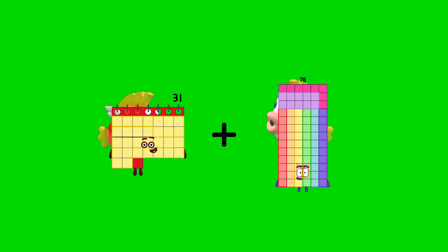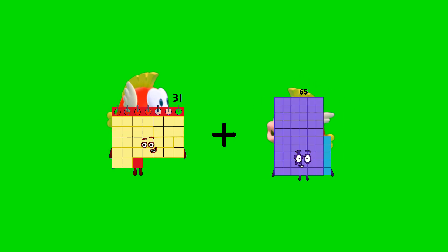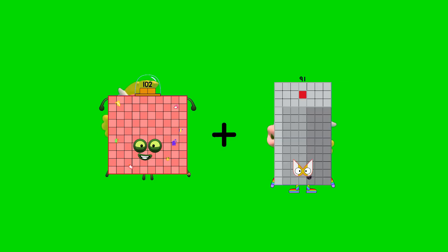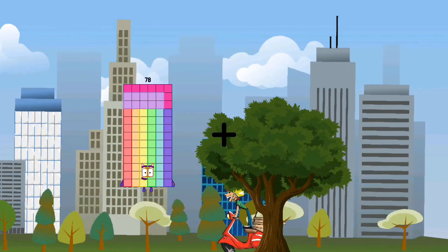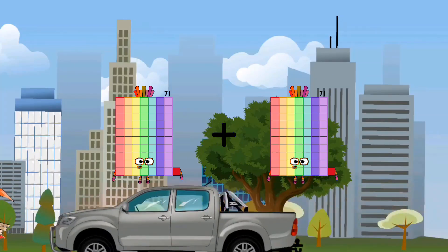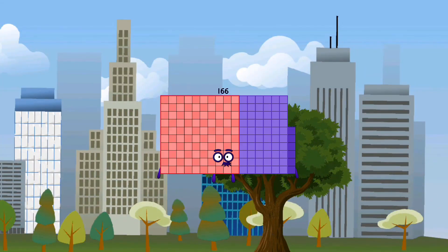31 plus 65 equals 96. 102 plus 91 equals... 102 plus 71 plus 95 equals 166.